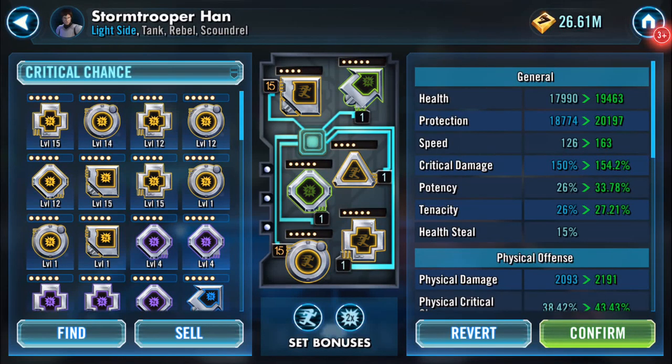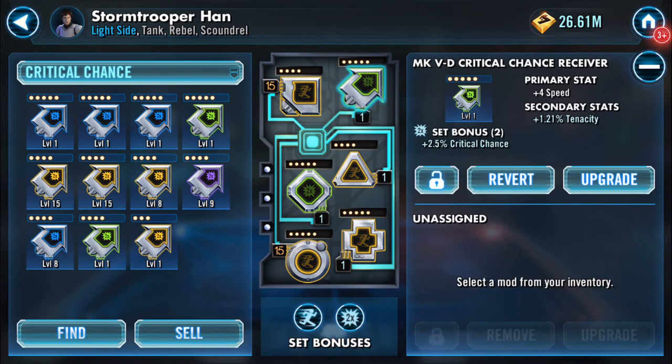Welcome back to my channel. I just recorded me doing some mod farming, and one of the mods I got was this one here — a quick chance receiver arrow, whatever you want to call it. Its primary status is speed, and it's a five-star or five-dot mod, which means that speed will increase to the maximum, which is 30.